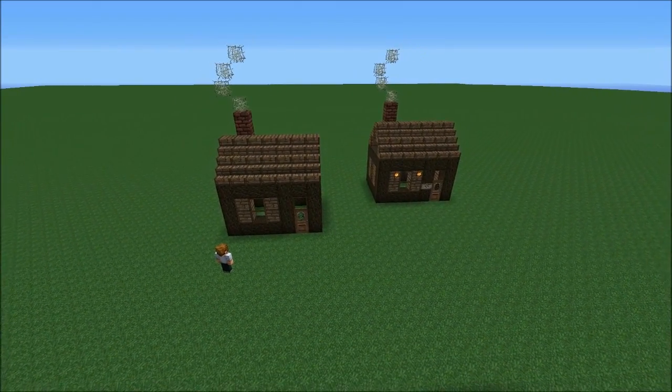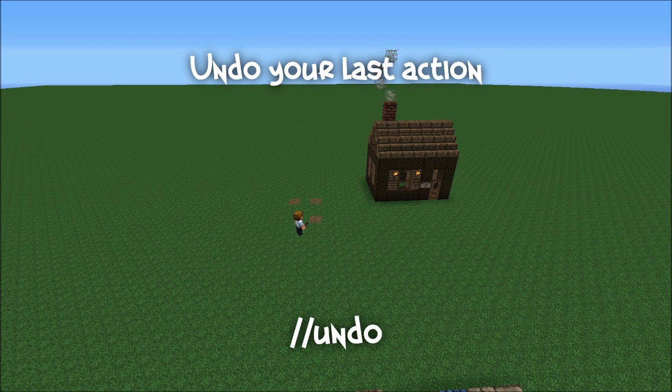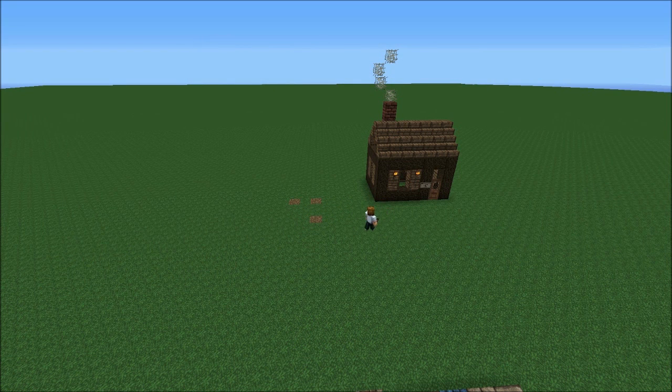Everything in the world that you can undo by entering the //undo command, which honestly is probably the absolute most important thing you could ever know. I can remember several times building anything very large where I've done a ridiculously large selection and set it to something crazy like water or lava by accident — just screaming to myself 'undo, undo, undo' before the server crashes. Usually the server crashes before I can save it and my reputation along with it.